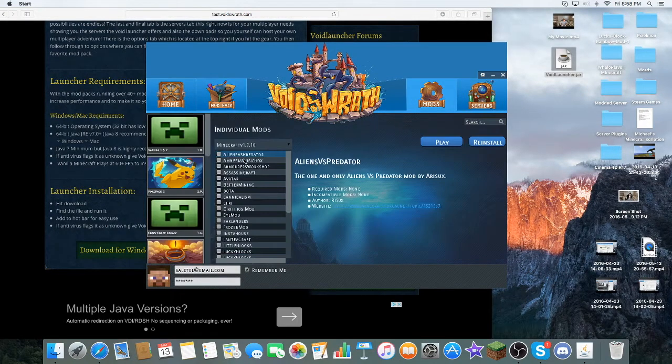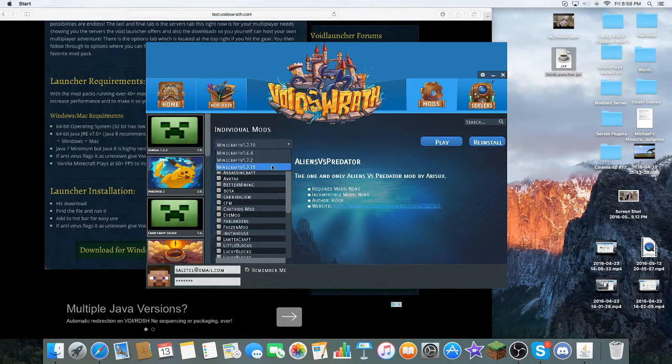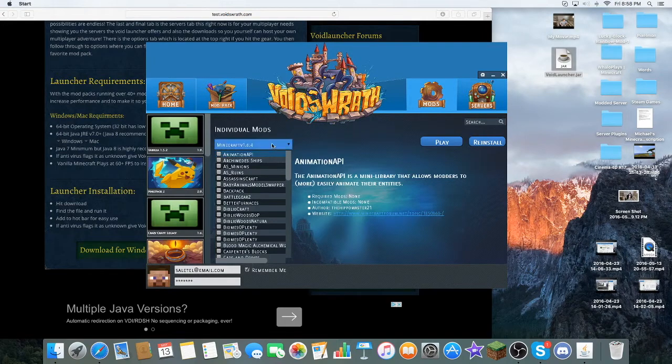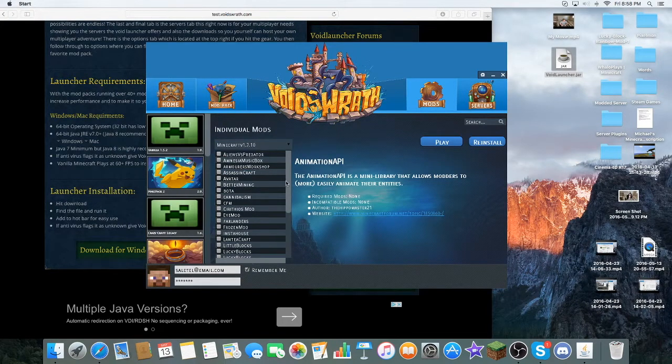And then there's mods that you can get, download and stuff. This is just the 1.7.10 mods, 1.6.4, 1.10.2 — there's tons, there's tons of all mods. So if you ever wanted a mod, just come here.